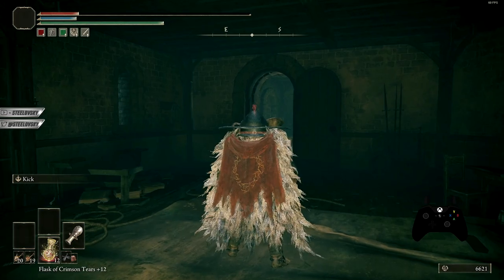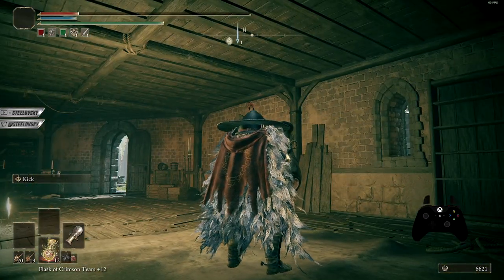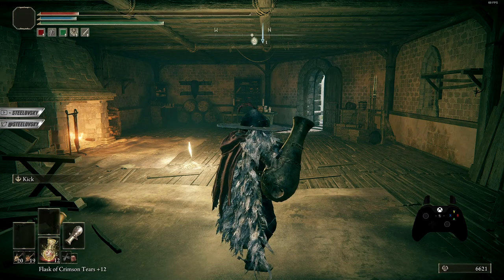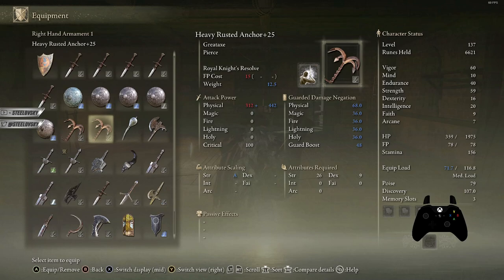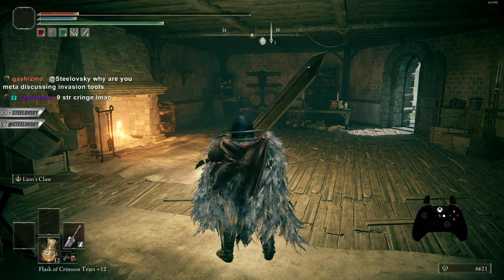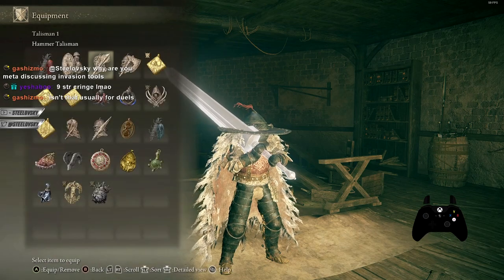If you can't use Jar Cannon, you can use the Ballista — these tools work exactly the same, just one is stronger than the other. Ballista has minimally less Strength requirement, so you can technically use this tool on almost every build. You'd need like 9 base Strength to not be able to use it. If you have 9 base Strength you're probably playing a pure mage, and then you have access to other stuff that works like a Jar Cannon.